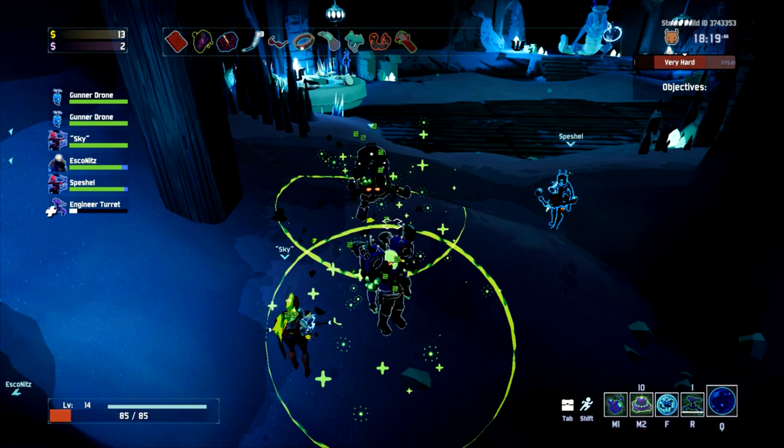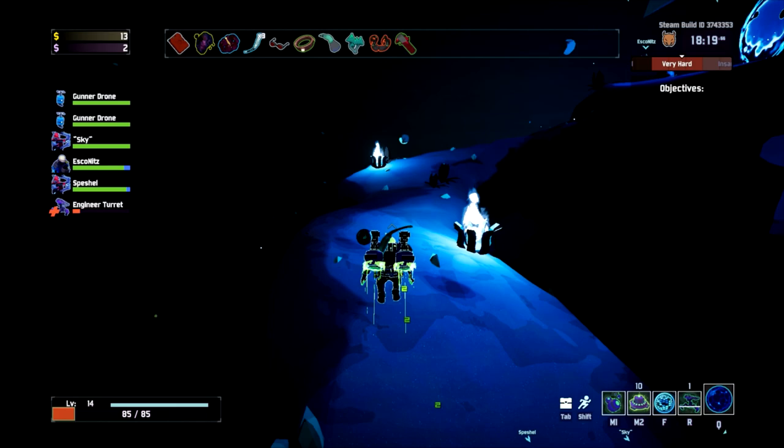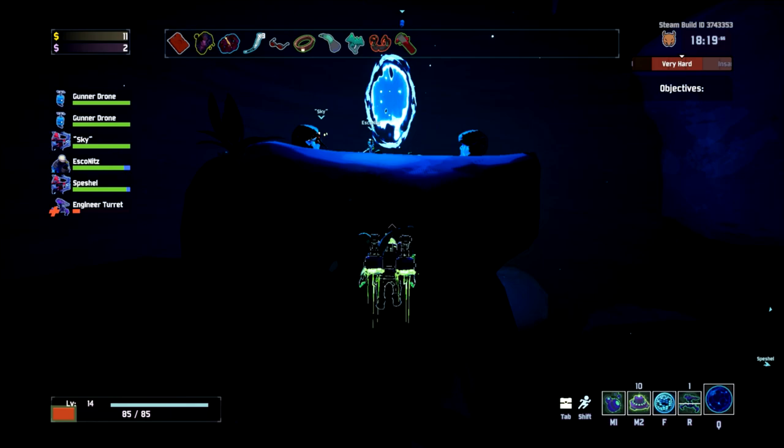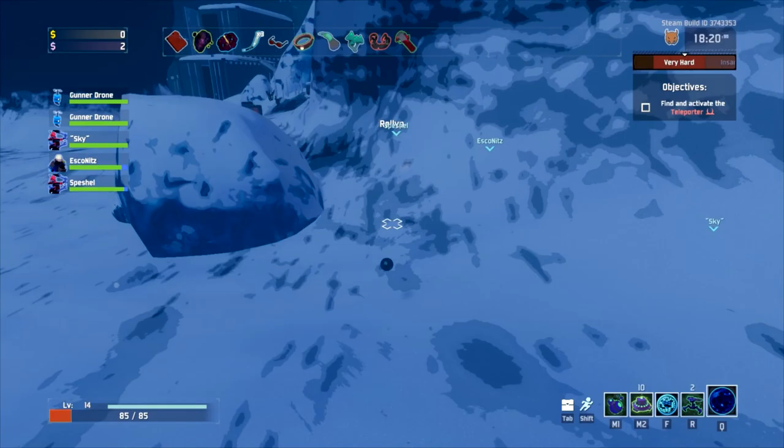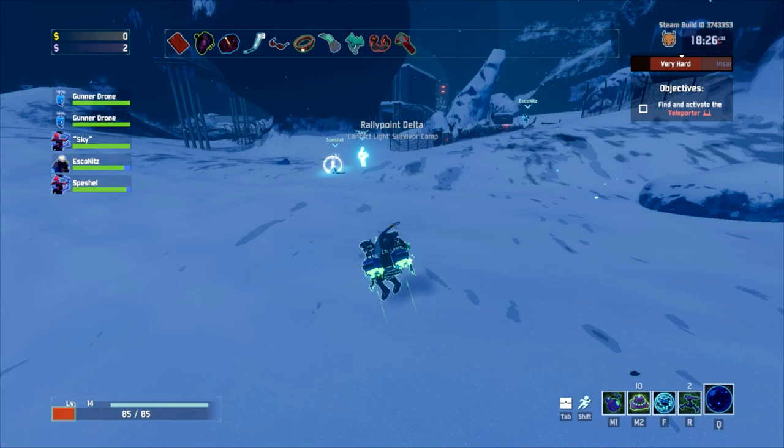I'm one shot, so I'm just going to die a whole bunch. But I got the achievement so I never have to do this again. As long as you can place your turrets down they're just going to do a lot of damage. They'll die to one explosion through their shield from the greater wisp, but they'll do a lot of damage. Attack speed would be really good for you right now Ghost.